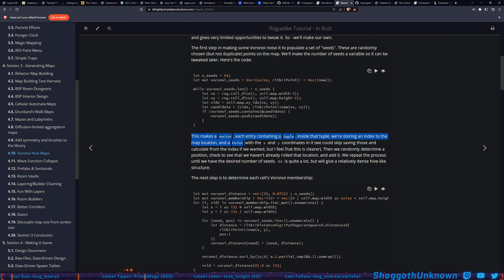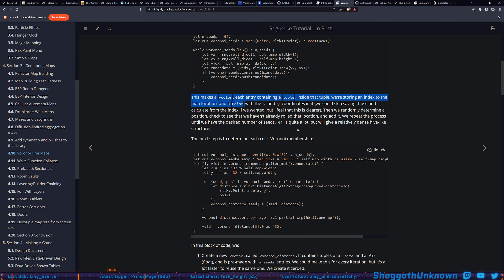We're just populating the Voronoi seeds with random points, and we're also getting the index so we have access to both forms without repeatedly converting. I was just thinking we could almost make this a function at some point since we do this so often — you could pass in the width and the height and get back two values — but probably not that big a deal. This makes a vector; each entry contains a tuple storing an index to the map location and a point with x and y. We randomly determine a position, check we haven't already rolled that location, and add it. We repeat until we have 64 seeds.